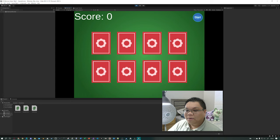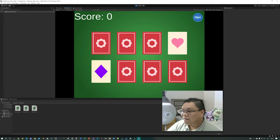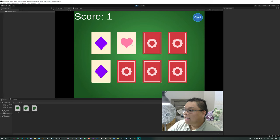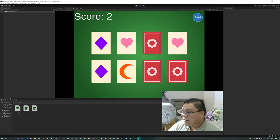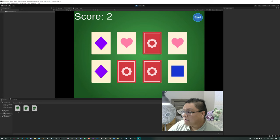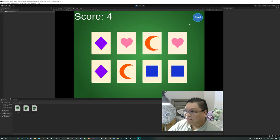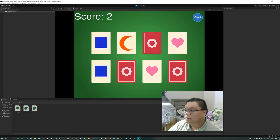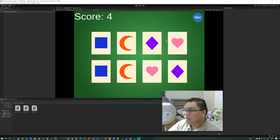I can click the start button to start a new game. Square, diamonds, heart — matched. Start again. Square, crescent, rhombus, diamond — matched.